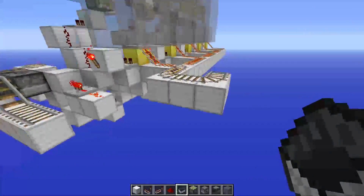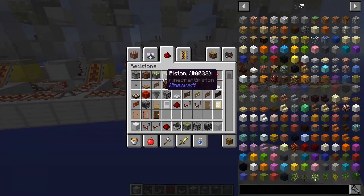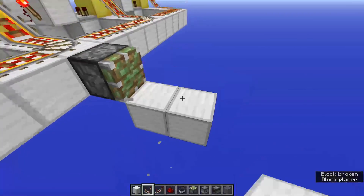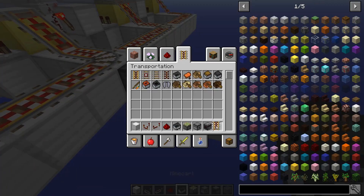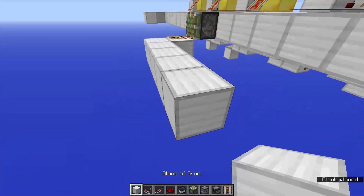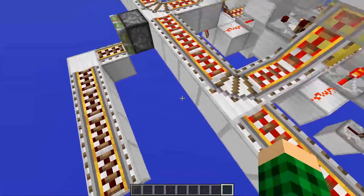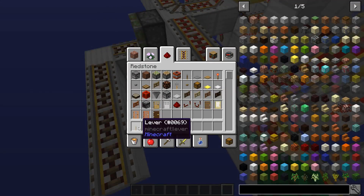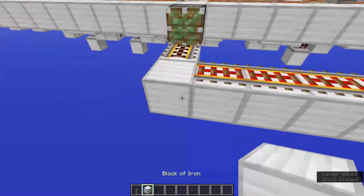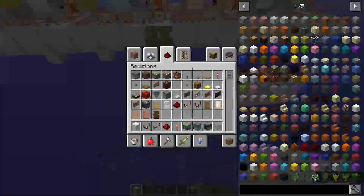Place a sticky piston right over here with a block underneath, a block over here, then grab a power rail and place it right there. Place a couple blocks here with a power rail, grab a lever to power these. Then grab some blocks over here and place them.